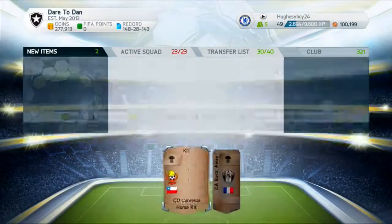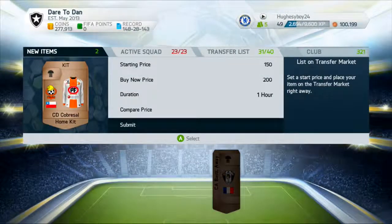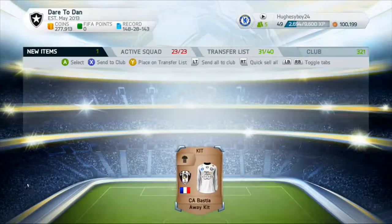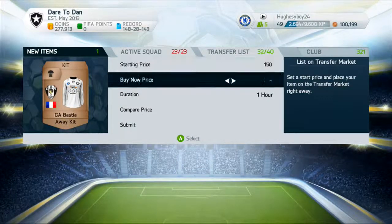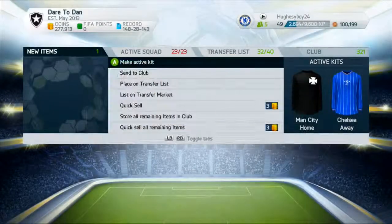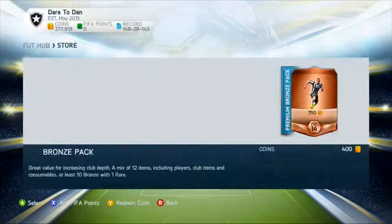This badge here looks pretty nice but I'll still put it up for 200 coins to get that guaranteed sell. Then list this kit — that's what it's called — and list that up for 200 coins as well.